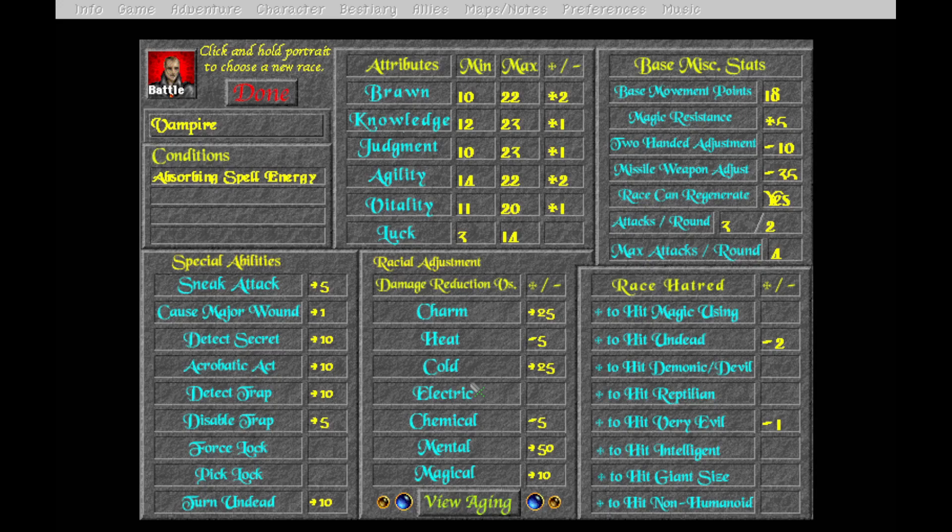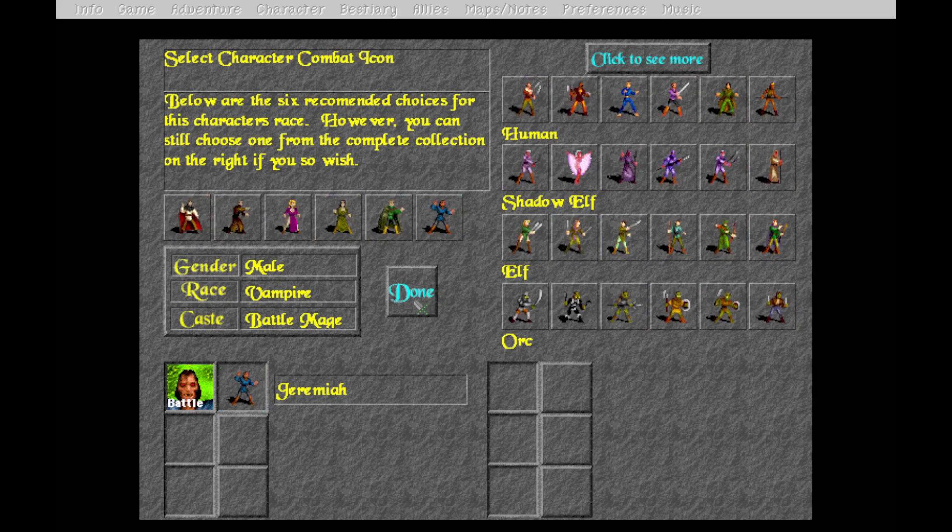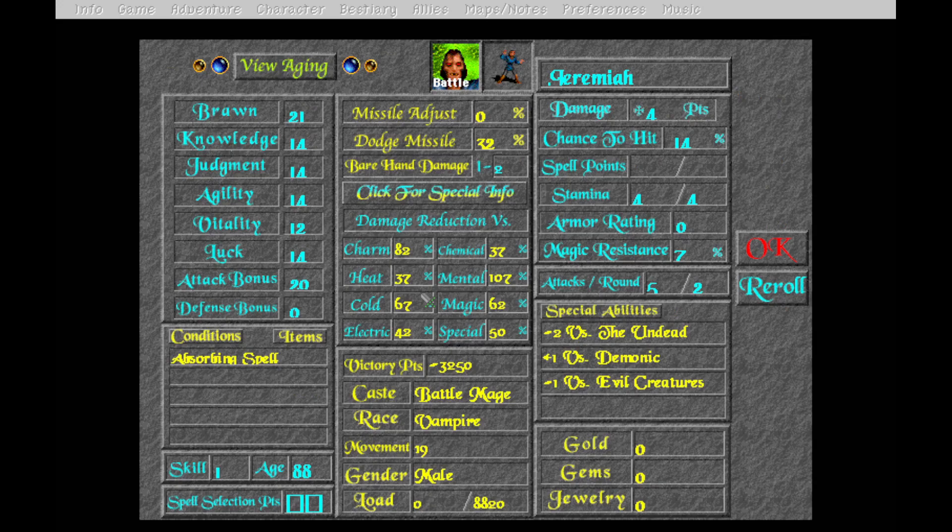So we're going to go with a vampire battle mage. You may notice there's no back button, which is a slight issue with this whole character creation process. Battle mage - this guy looks freaky but we're going with him. These are decent starting stats, but you can't save a set and go back to compare unfortunately. My vitality is kind of low and my stamina is only four, so I'm going to reroll. I want brawn and knowledge above 18, and everything else in double digits.